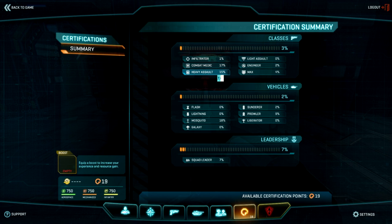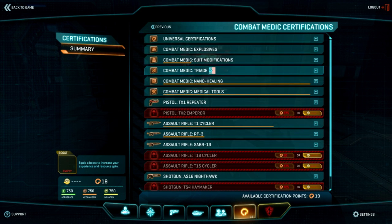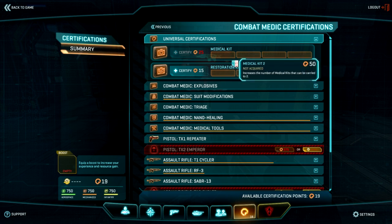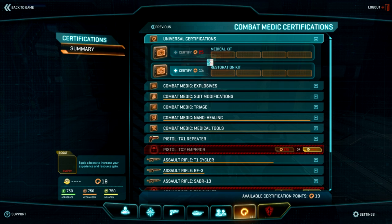Here you see all the classes, vehicles, and leadership areas that you can spend points in. Let's talk about the Combat Medic. There are universal certifications you will find through many classes, such as Med Kits and Restoration Kits. You can choose to equip one of these at a time.